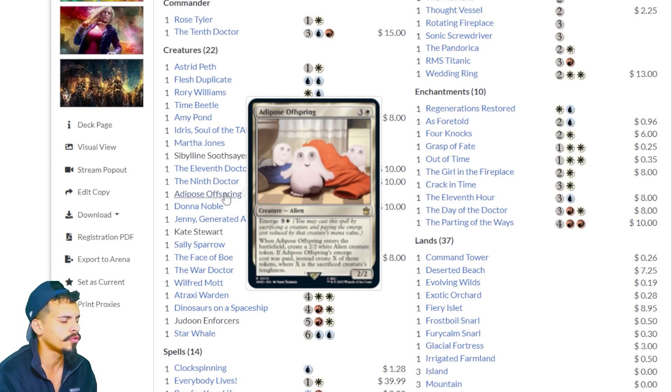Adipose Offspring — this has emerge six, meaning you may cast it by sacrificing a creature and paying the emerge cost reduced by that creature's mana value. When Adipose Offspring enters the battlefield, create a 2/2 white alien creature token. If the emerge cost was paid, instead create X of those tokens where X is the sacrificed creature's toughness. This card can go off and play really well in a deck that wants a lot of creatures.